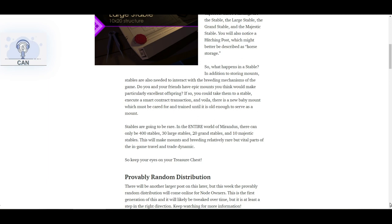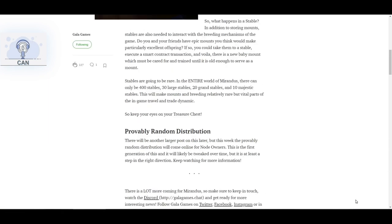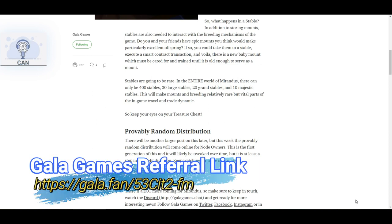Provably random distribution — there will be another larger post on this later — but this week the provably random distribution will come online for node owners. This is the first generation of this and it will likely be tweaked over time, but it is at least a step in the right direction. Keep watching for more information.